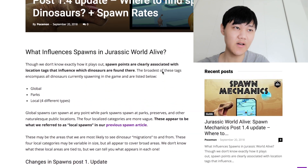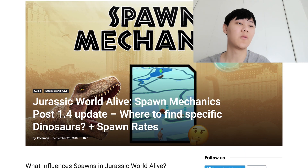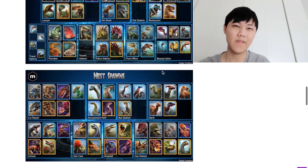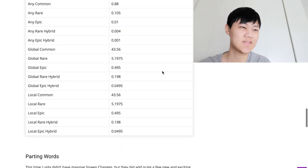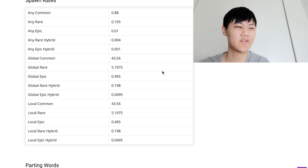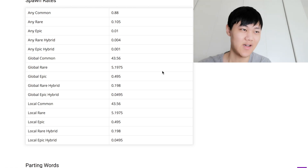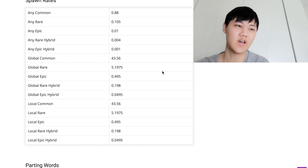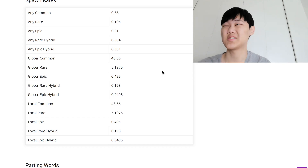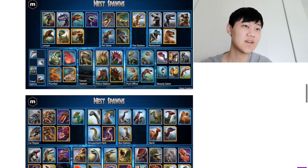As for now, this is the spawns for 1.4. One more thing — although they toned down the local epic chances, they were still higher than before, pre-1.3 — which is just 1.2. I'm not sure about 1.1 since we never had spawn rates for those.